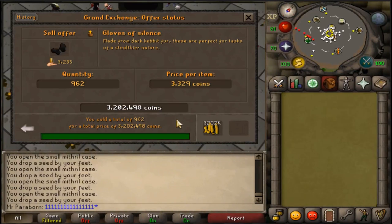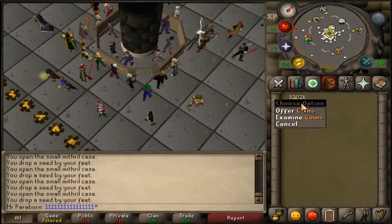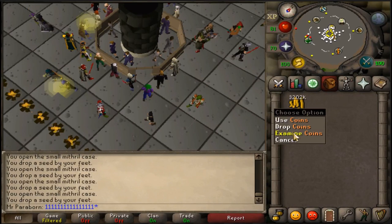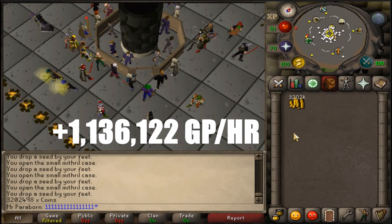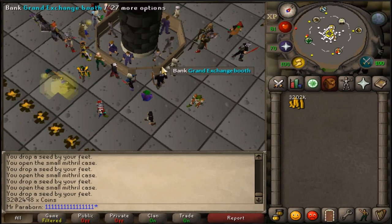Alright guys, all of the gloves just finished selling on the Grand Exchange. We did sell them for 3.2 mil, and I spent just over 2 mil on all of the supplies, so I did profit about 1.2 mil. I'll have the exact amount on the screen for you guys right now. I do think I got pretty good prices, so I would say you guys can expect to make 1 mil an hour.